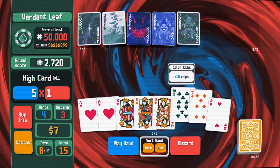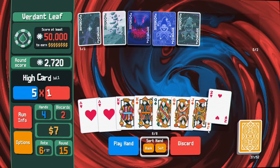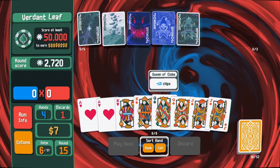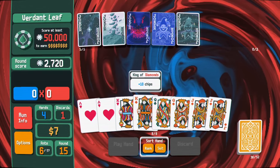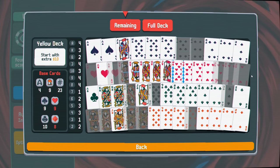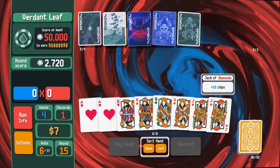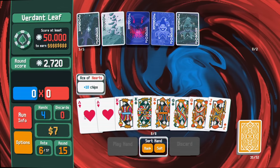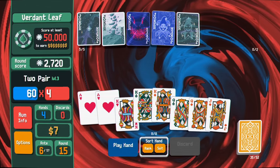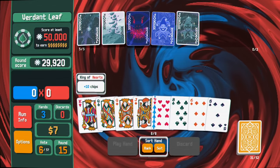Why did I do that? Okay discard. Oh this is so good! Discard again. I have two pairs of everything - everything! Bye-bye jack. I think I actually play two pairs of kings here.